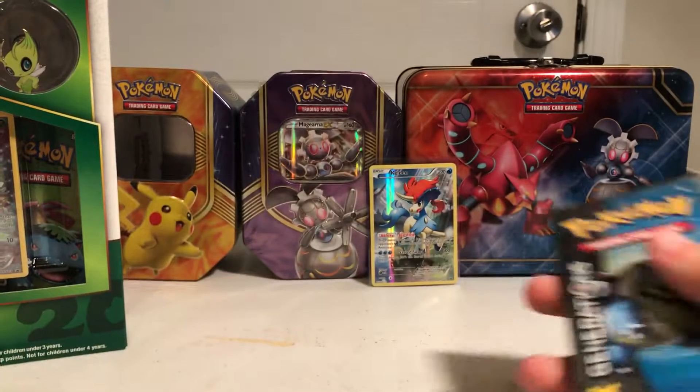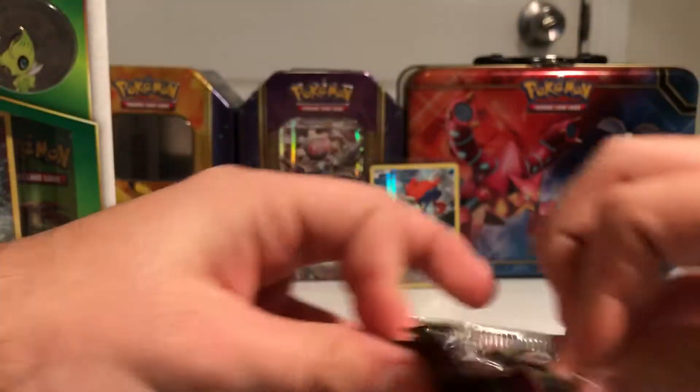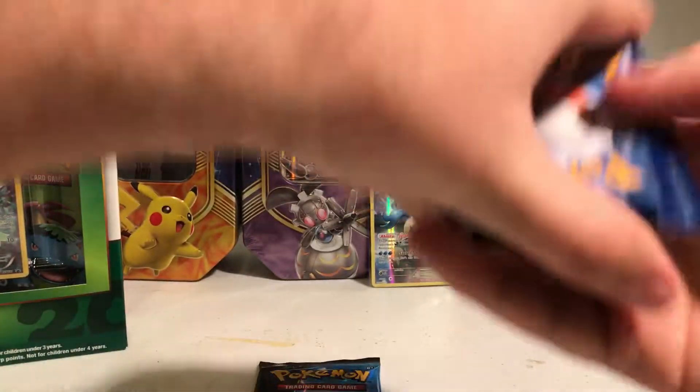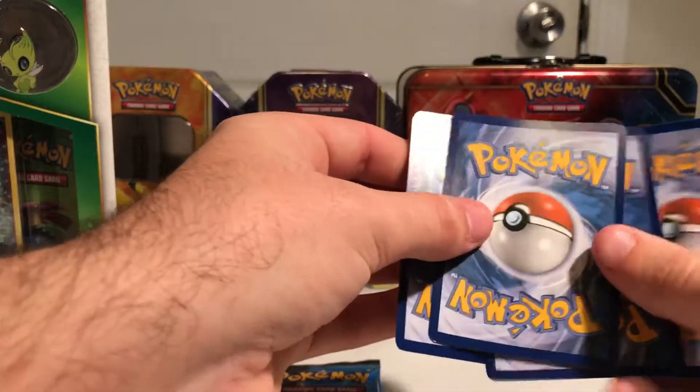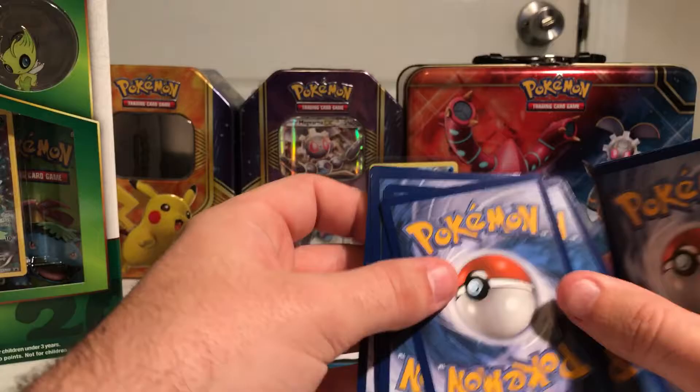We've got six Generations packs total here. Generations is an amazing set. Here's the pin — I love these pins, we collect as many of those as we can. We're eventually going to do a background with those. Let's start with the Charizard pack. Generations has been very good to us so far in these mythical collections — we've pulled pretty much something out of every pack.